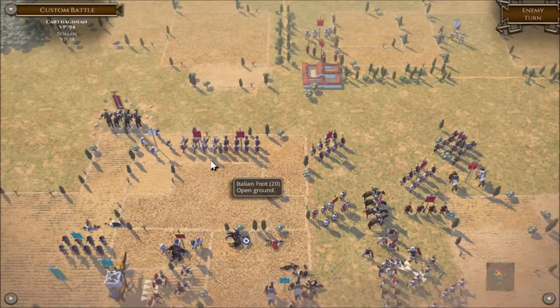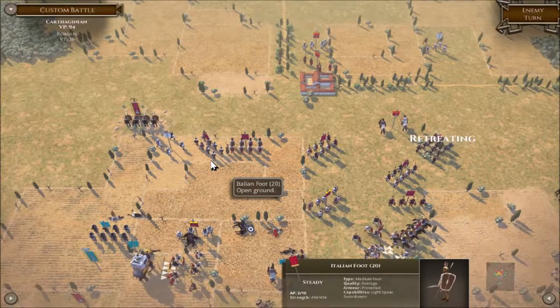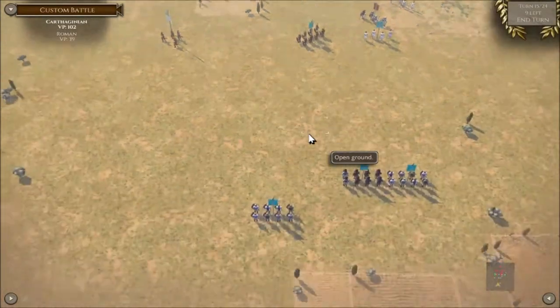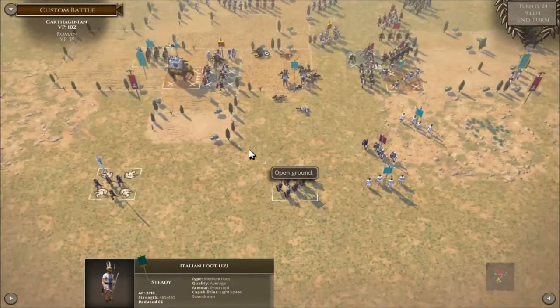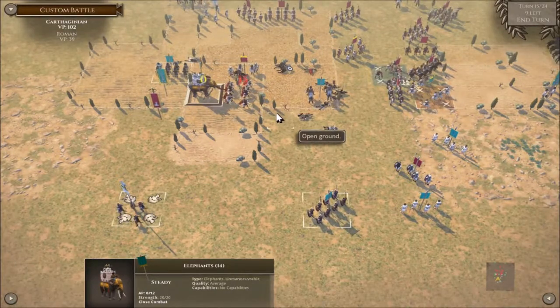Now do you like me elephant on you! The computer showing force there — they may get some good objective points for having most of these units not disordered or broken. So let's move everybody up. Oh yeah, that's good — stamp on your face!